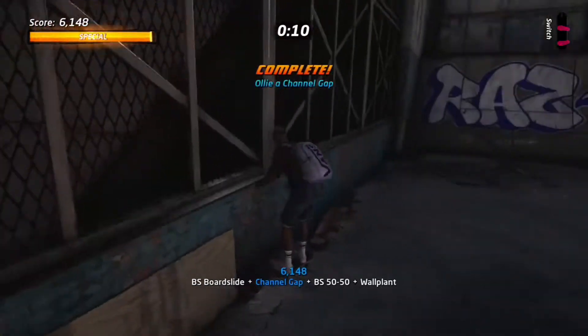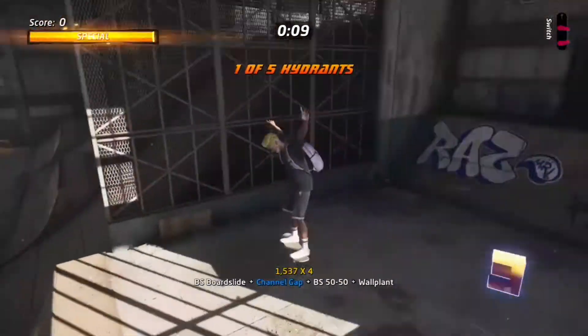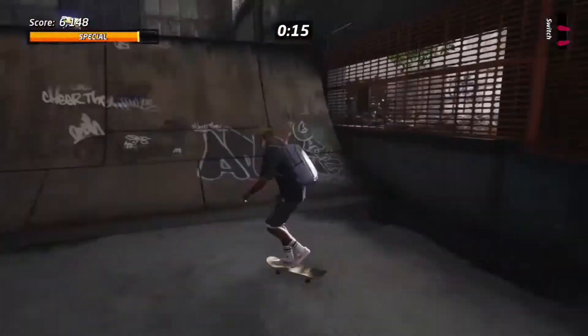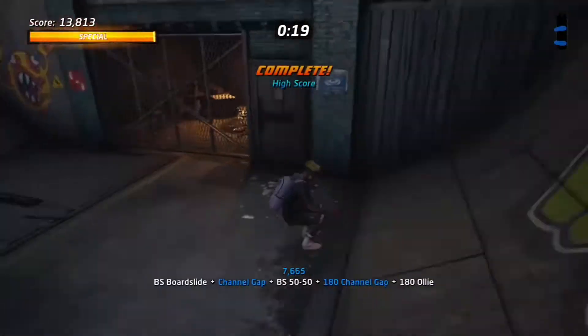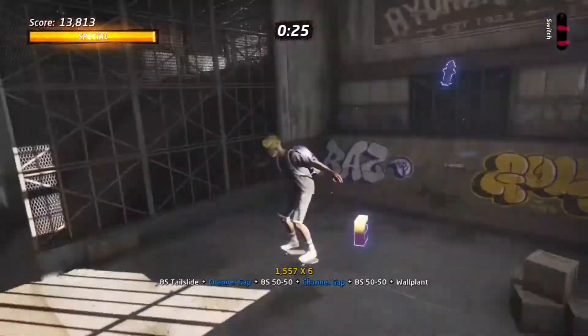Welcome to today's tutorial in the Warehouse where we ollie the channel gap. Let's get straight to it. This is the channel gap grind — all we have to do is grind this quarter pipe up over here, grind, and that's our channel gap. You can do this on any of the gaps; it's super easy to do once you know where it is.